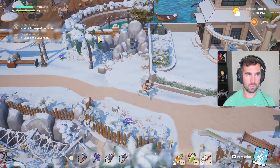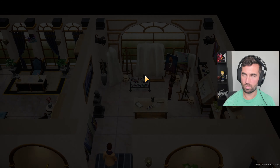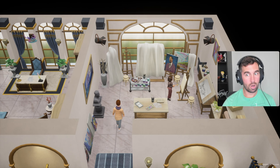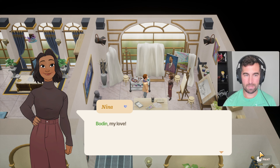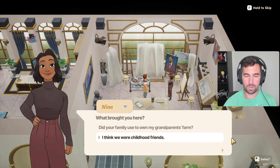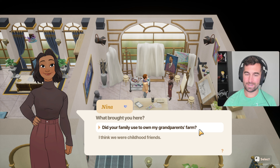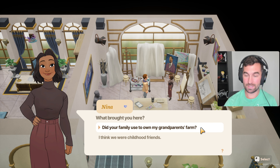I do hope she's ready to move in. An event with Nina — she's painted that picture? What the — that looks awesome! 'Bowden, my love!' That flirty behavior just gets me — I'm smitten. What brought you here? Did your family used to own my grandparents' farm? I think we were childhood friends. What if we're related? That would be sick — incest. Not cool.